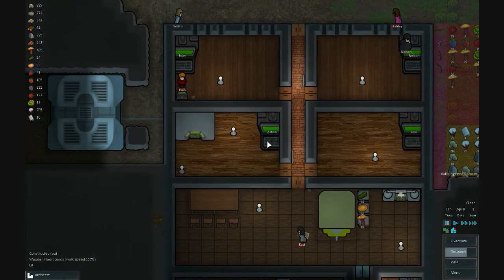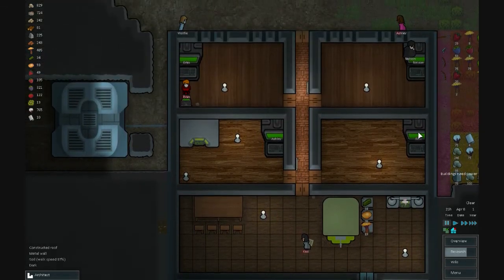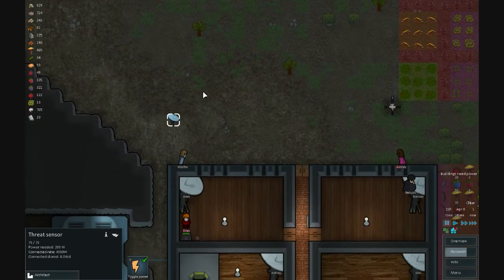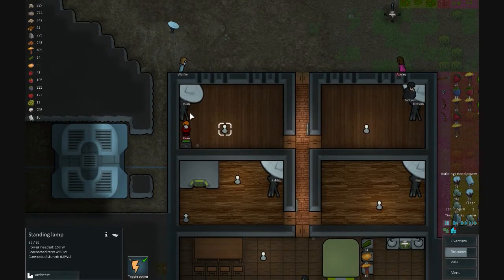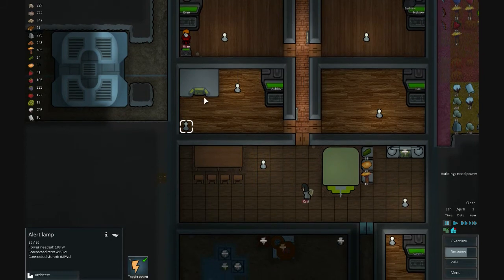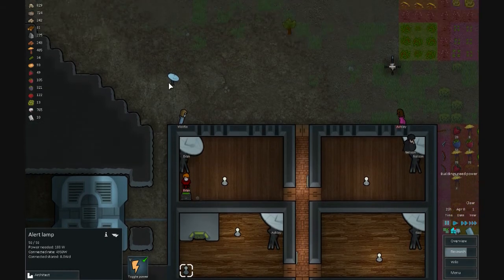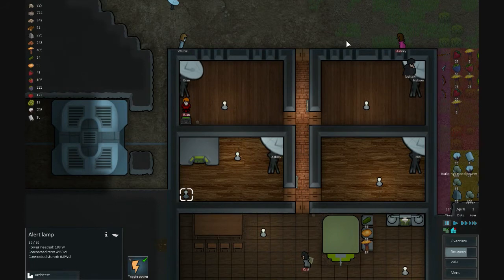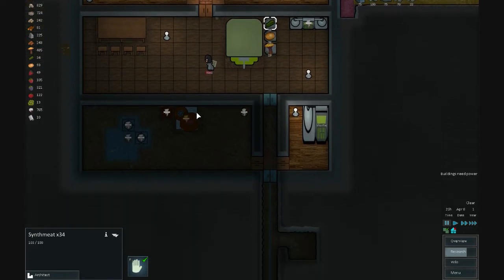I did turn my mods back on when I loaded in. This is a threat sensor connected to the wall, and I have a threat sensor alert lamp connected to the same power conduit. It changes colors depending on the threat level — yellow if rats are attacking, red if it's a raid. We also have mushrooms and synth meat in here.